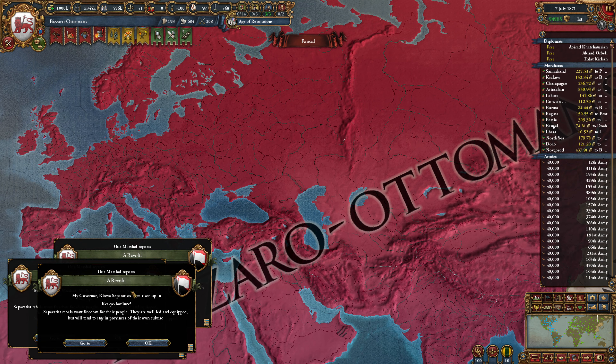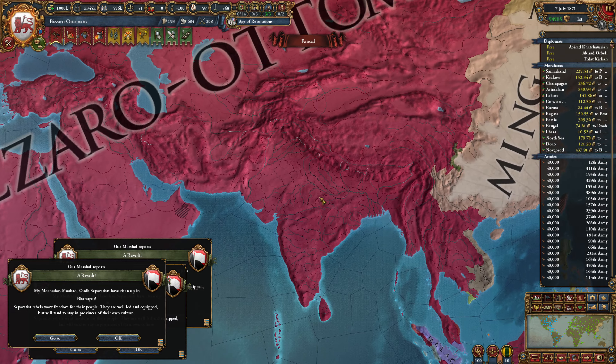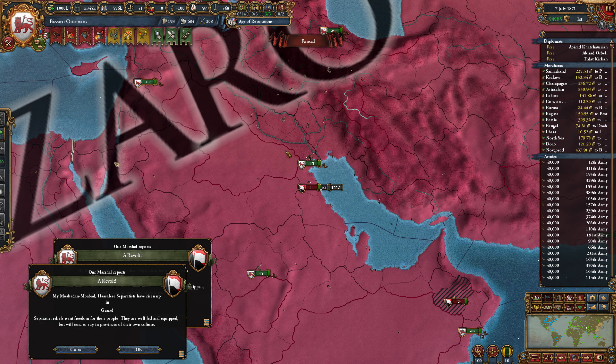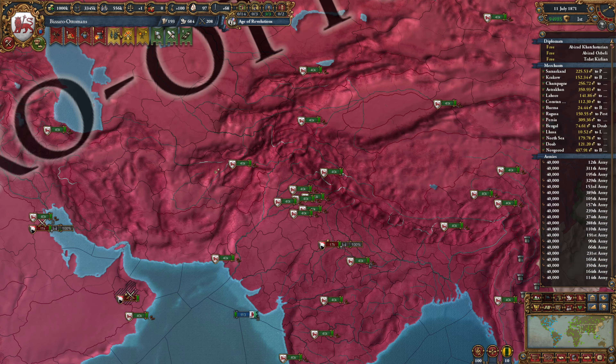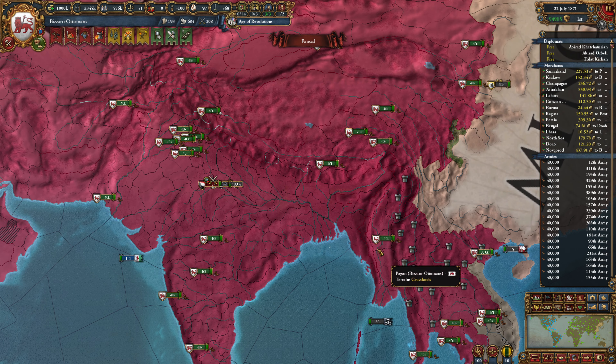We're banking admin power. Four revolts this month — we're going to need a decent amount more admin power because we're going to need to make full cores. For the moment, this is fine. We can bank that up and be prepared for the next war. We can also raise up our stability if we feel like we need to, but honestly I don't.